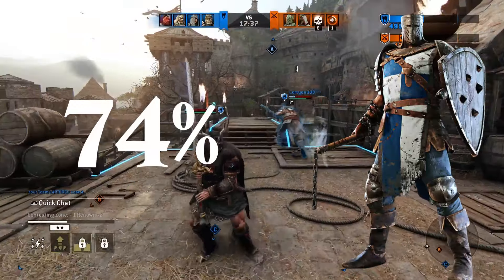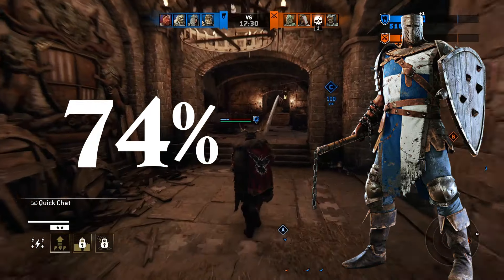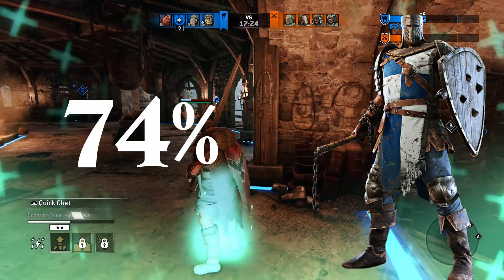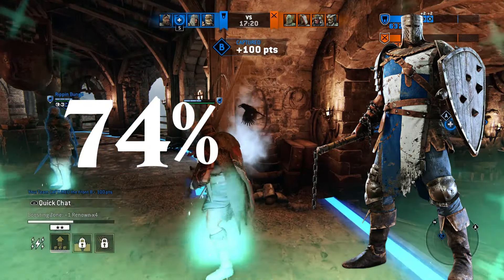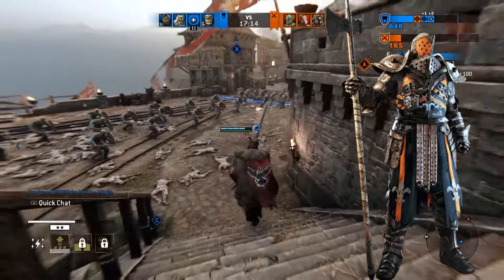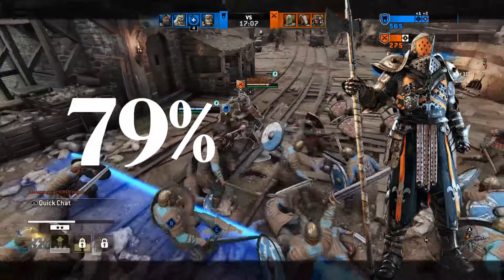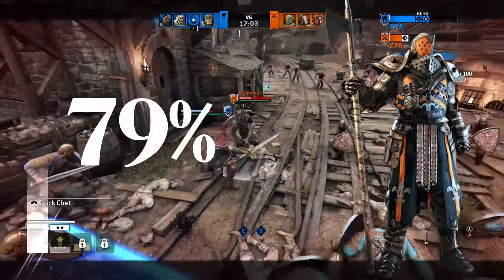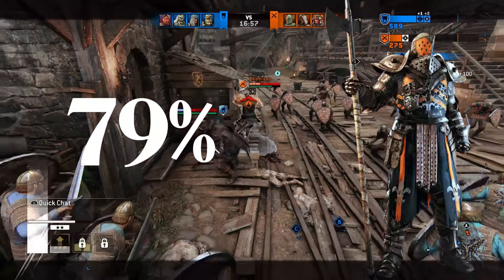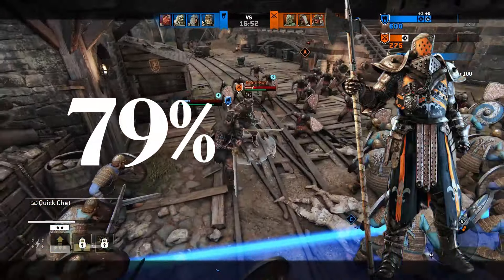Conqueror has 18 executions with a 74% overall. The biggest problem Conqueror has is the flail — while a lethal weapon, it is unruly and dangerous, so it suffers sometimes in terms of efficiency and realism. Conqueror sometimes has head decapitations he probably shouldn't, which hurts him a little. Overall, Conqueror could stand to do a bit better. Lawbringer has 18 executions and a 79%. This is a little disappointing because Lawbringer has one of the best weapons and armor sets in the game. Some executions where the developers made him a bit more goofy rather than deadly really hurt him a great deal. He could be doing far better.